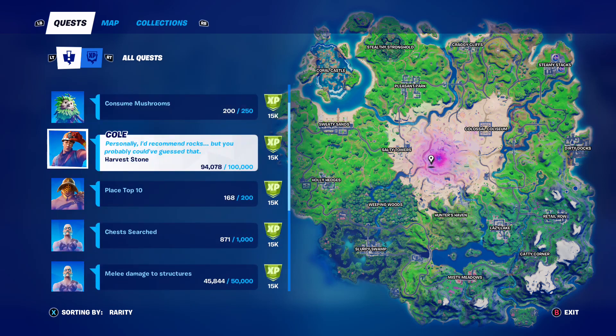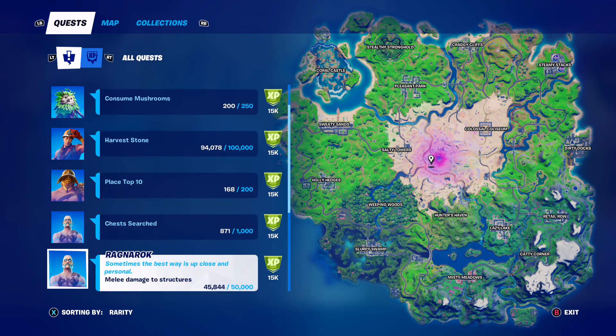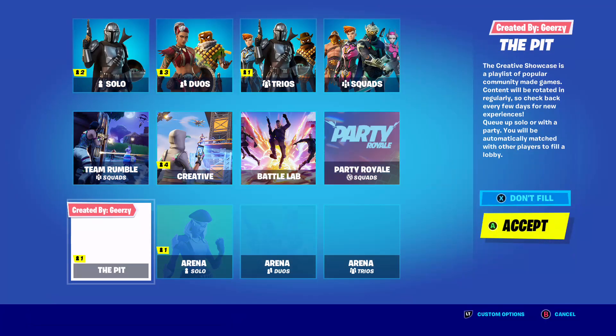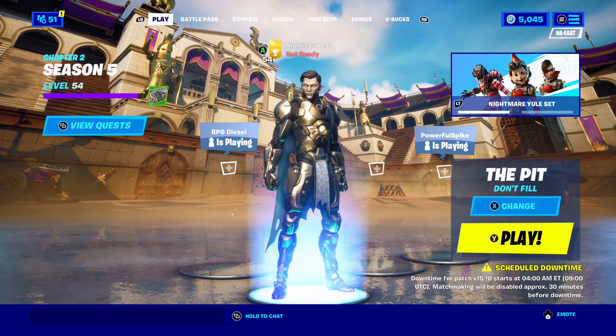For the Harvest Stone, once you log into the game you automatically get spawned with 10k stone. I'm going to cover that in a different video because I'm actually going to collect 250,000 stone in one day. But today's focus is going to be the melee damage to structures. You guys want to go into the creative showcase, which is the Pit LTM. You could do fill or no fill, whatever you want, but you want to queue into that.